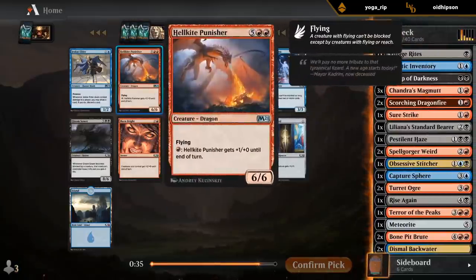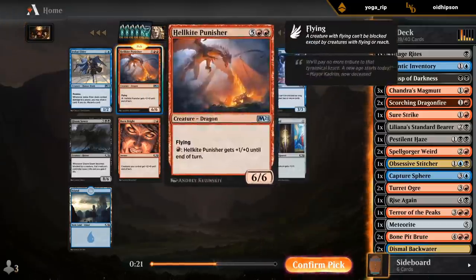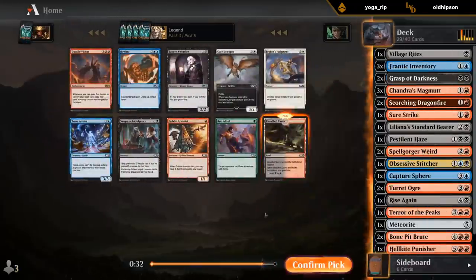I'll take the Punisher now. We do seem to be a pretty controlling deck, so if we can get to seven mana, Punisher is a nice way to close out the game. Plus we can potentially reanimate it with Stitcher or Rise Again if we find a way to discard it. It's got to be the Caves.